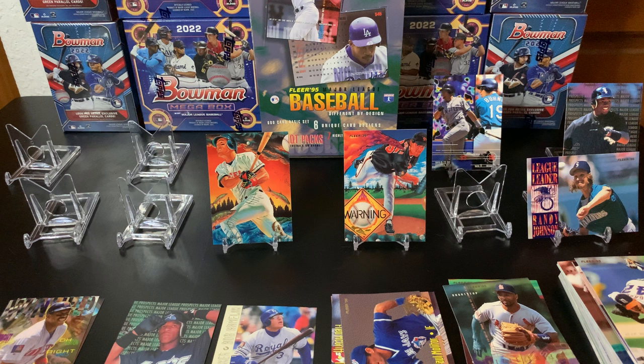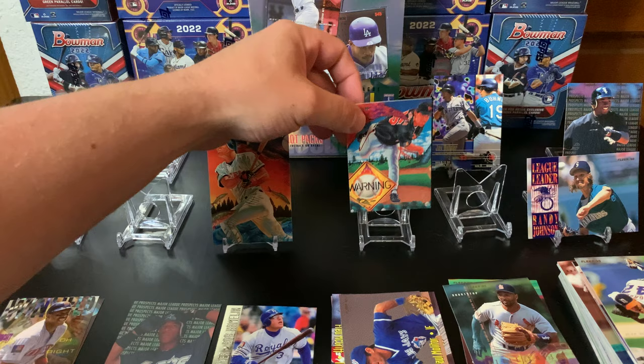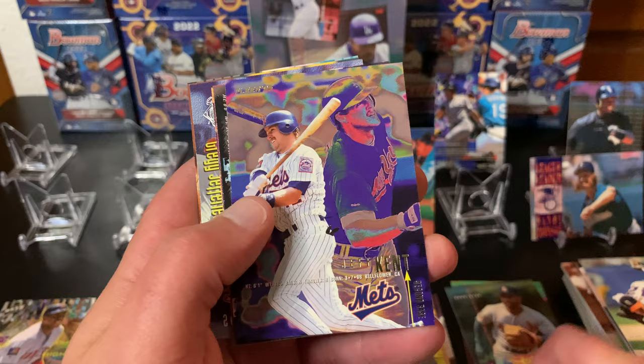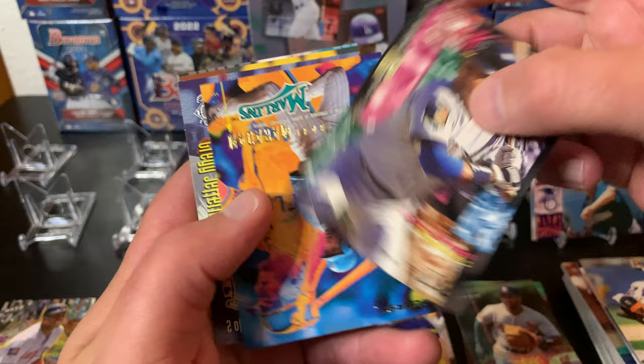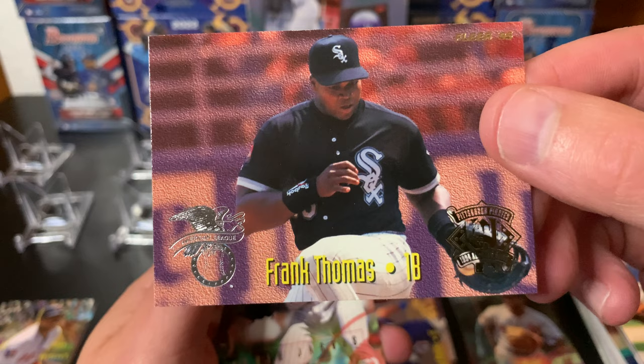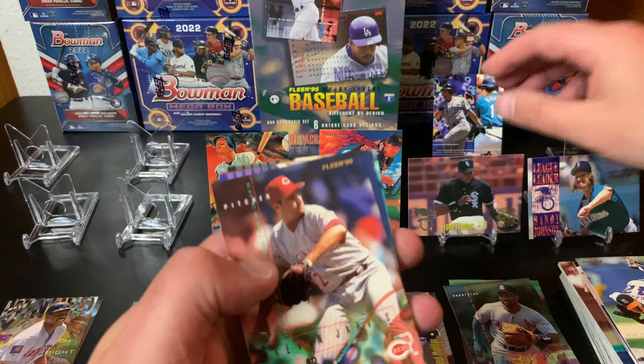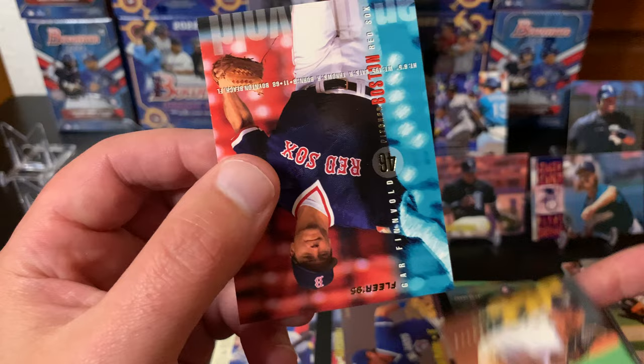That's the funny thing about opening old stuff - the cards stick together. These aren't too bad since they're not all foiled up. He's right over here and then the clouds connect right there - hopefully we get a set. I'm hoping for a hot pack - that'd be awesome. I think I pulled one hot pack when we were kids, they were hard to get. Another All-Star. Frank Thomas - the Big Hurt. I don't know what he's doing there, looks like he's dancing. Can't go wrong with a Frank Thomas card - he was killing it in the 90s.